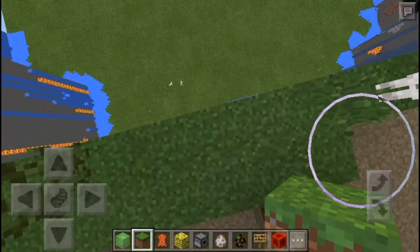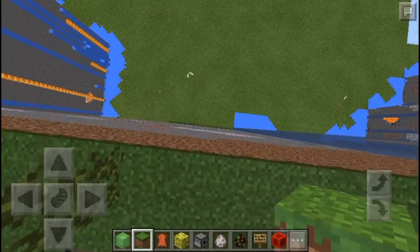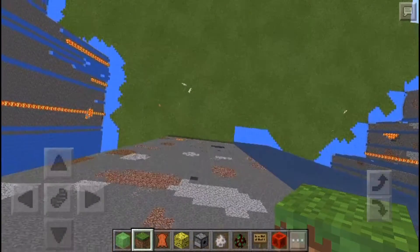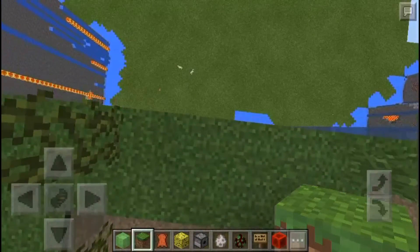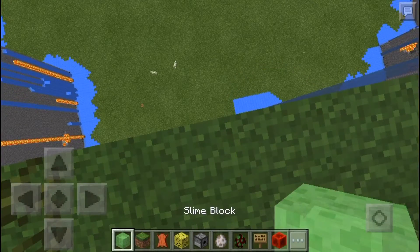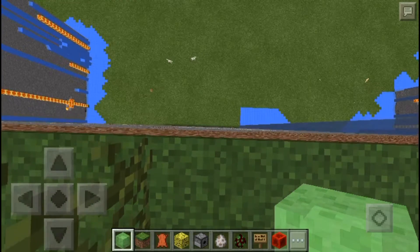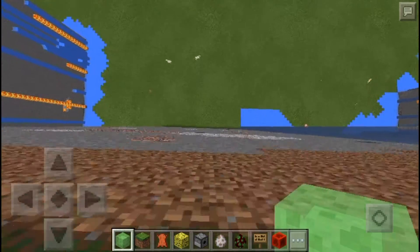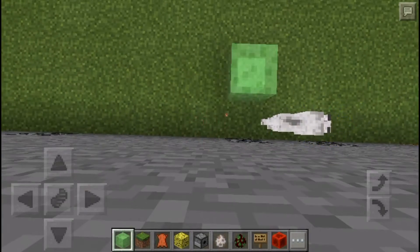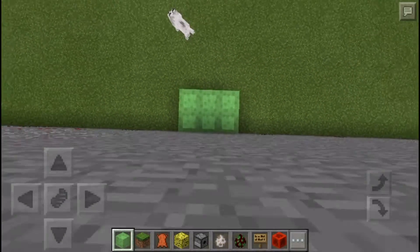Hey guys, I'm going to show you how to make a no-die in Minecraft. Here is the tallest world. First, you need a slime block — that's it. You go into crafting and place a slime block just like that.